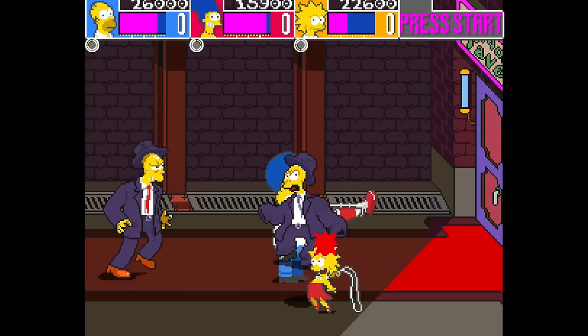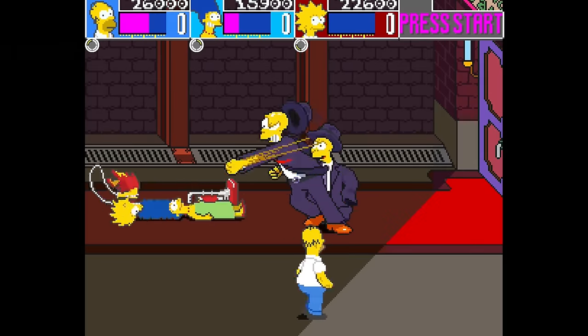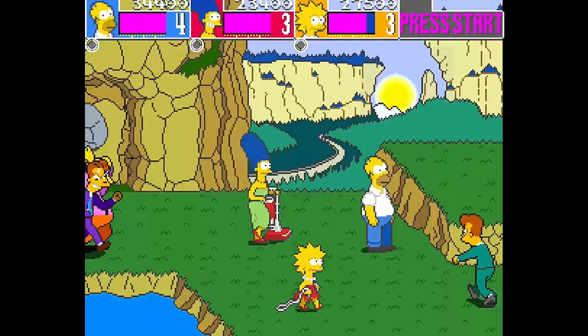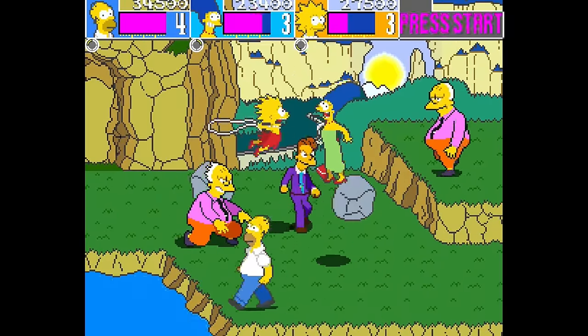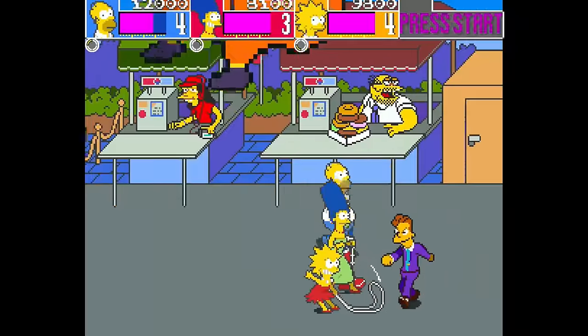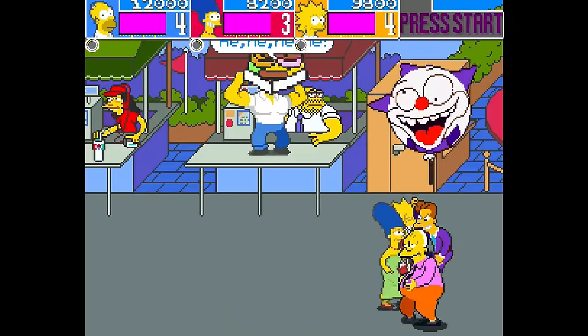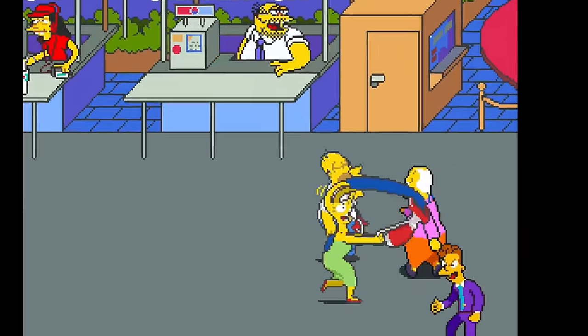The endless hordes of cannon fodder look like background characters you'd see in the show, and their movements and expressions have the appropriately cartoony look to them. There's a couple cool little things to look out for too, like how you can see bunny ears under Marge's hair when she gets electrocuted. Early on, the plan was for her hair to hide Life in Hell style bunny ears, but this was wisely dropped before making it into the series — it's in the game though.